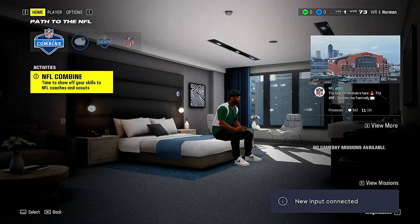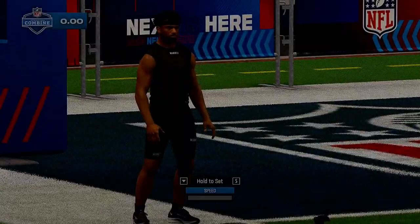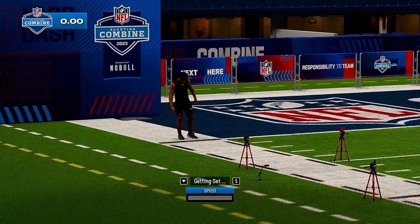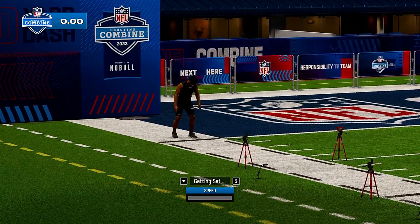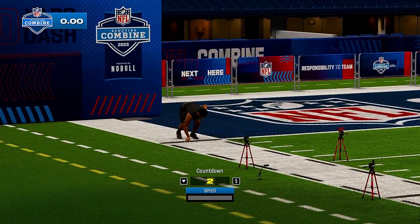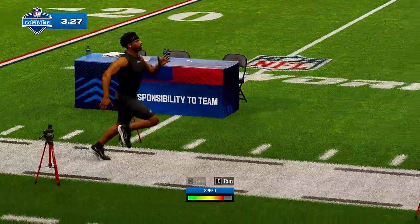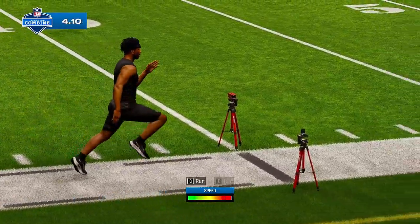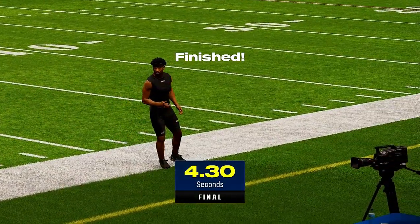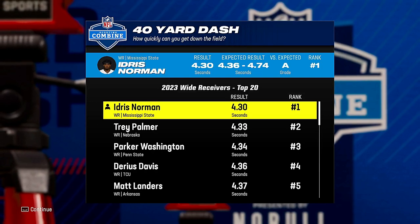We are here on the Madden 24 career mode features with Idris Amir Norman, and we're gonna get things started off with the 40-yard dash. I practiced a couple of times and was pretty pleased with this 40 time. We all know he's fast — we tried to break into the 4.2s. Official 4.30 — you can't teach that, the fastest wide receiver at the NFL combine.